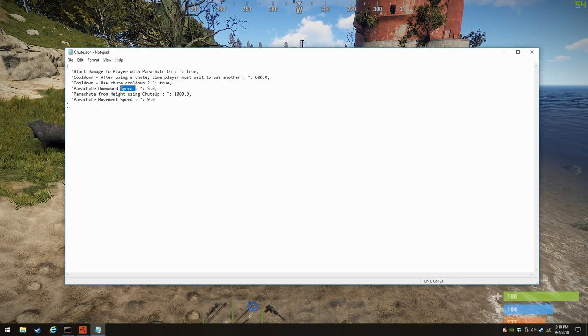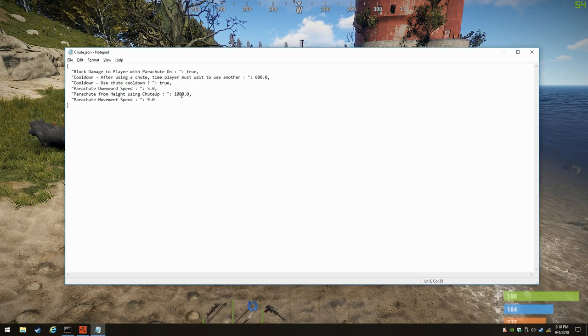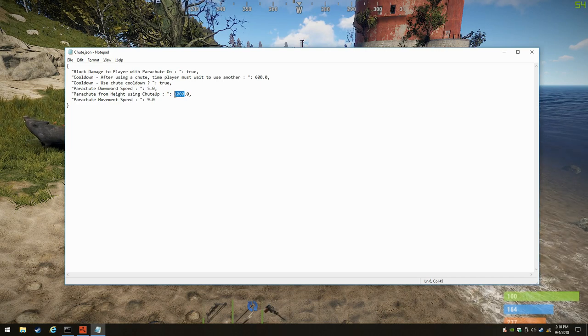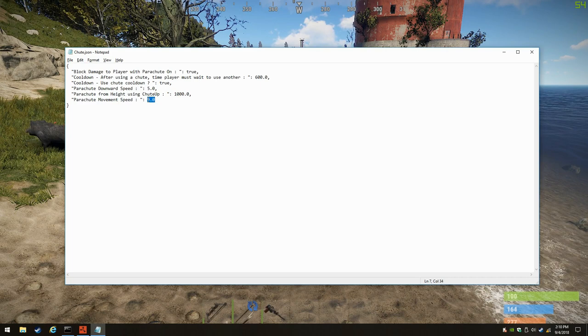This is your downward speed — how fast you go to the ground. Set at 5, it's pretty slow, kind of floating along. This is the height at which players go up when they use 'shoot up'. And this is how fast forward they can go if they press forward.